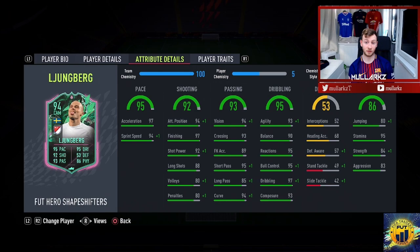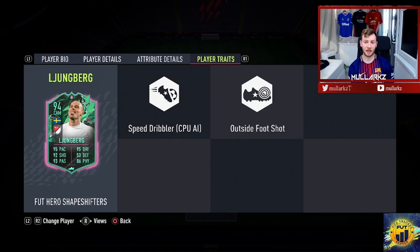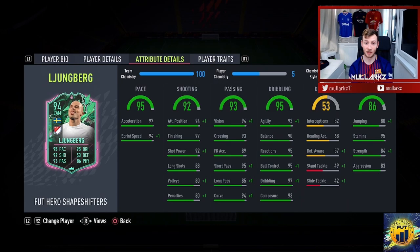He has the average body type in game. I did use his previous card and I really liked it — very smooth, very silky in game. Able to turn left and right, and people were struggling to defend against this guy because of how good his left stick dribbling and L1 dribbling was. He's got player traits: outside of the foot shot and speed dribbler — two really good shooting traits you're going to need in game. He can more or less play anywhere: right wing, left wing, CAM, striker. He's got really nice curve as well.